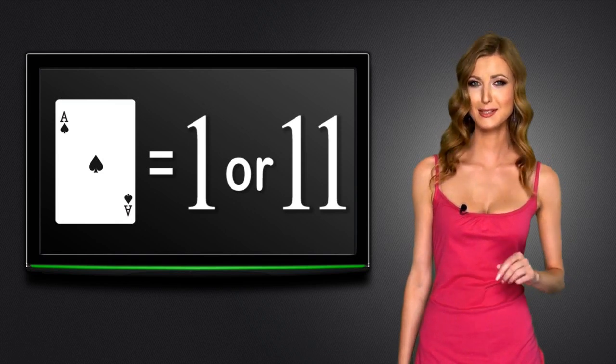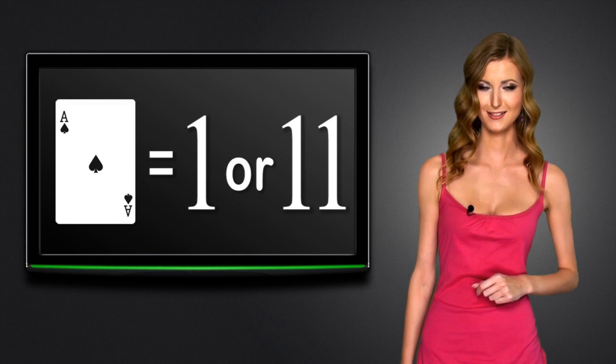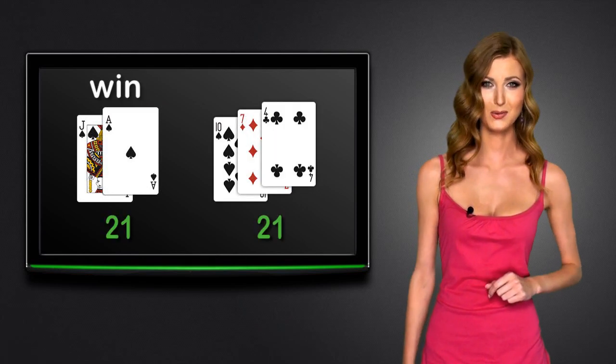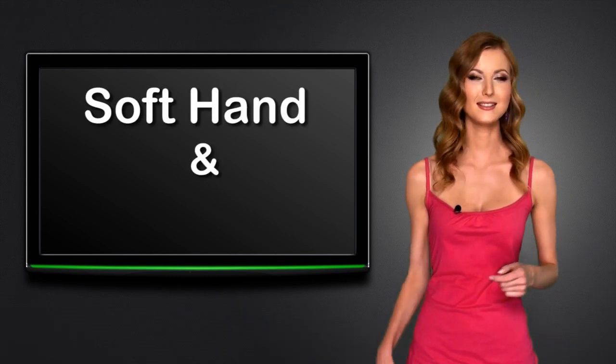Before we start playing, let's learn what the types of blackjack hands are. The highest combination in blackjack is a ten-value card and an ace, which is called blackjack or natural. By the way, blackjack beats any hand of three or more cards that totals 21.